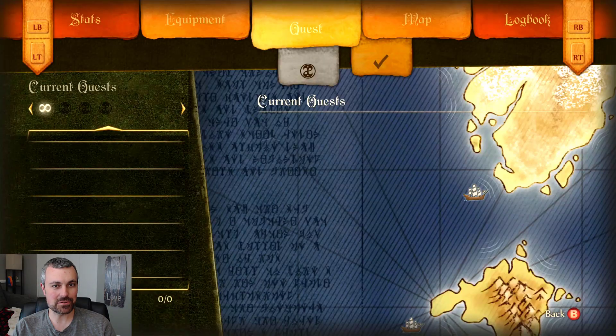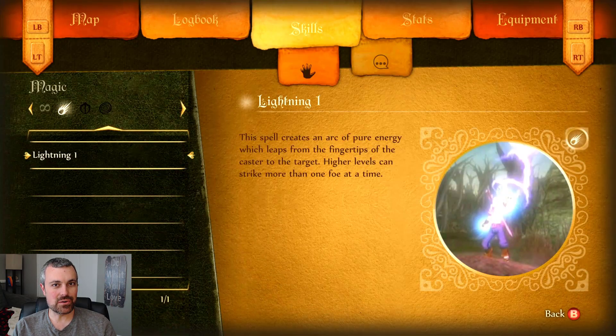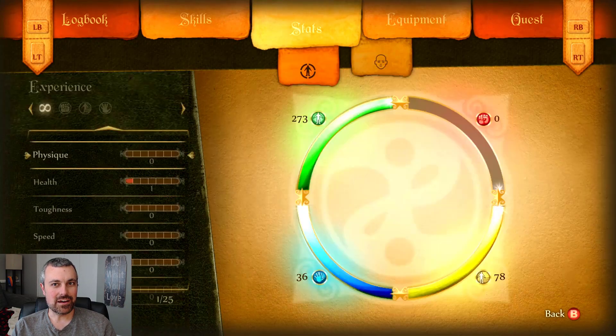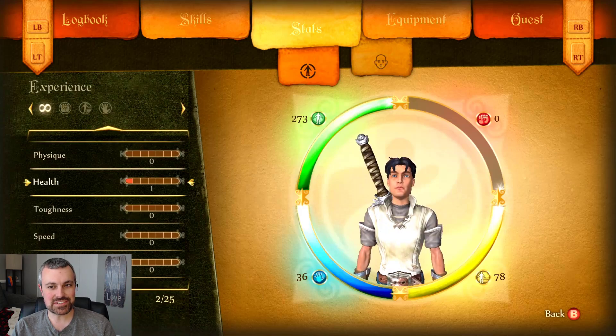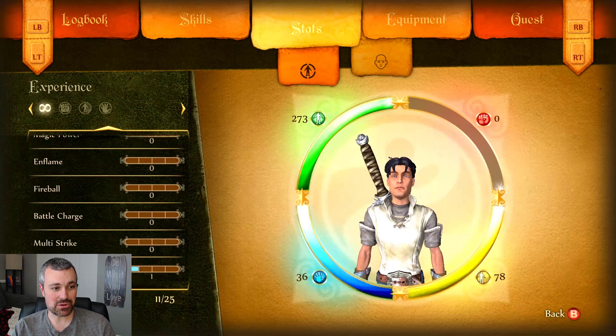What we've got here is the stats. We got one point in health last time. Nothing else in physique, toughness, speed, accuracy, guile, magic, power, and then here are all the spells. If you do the math - one, two, three, four, five, six, seven - that must mean there are 18 spells. Holy smokes. We got one point in lightning. Very cool. We're going to go through those spells later.